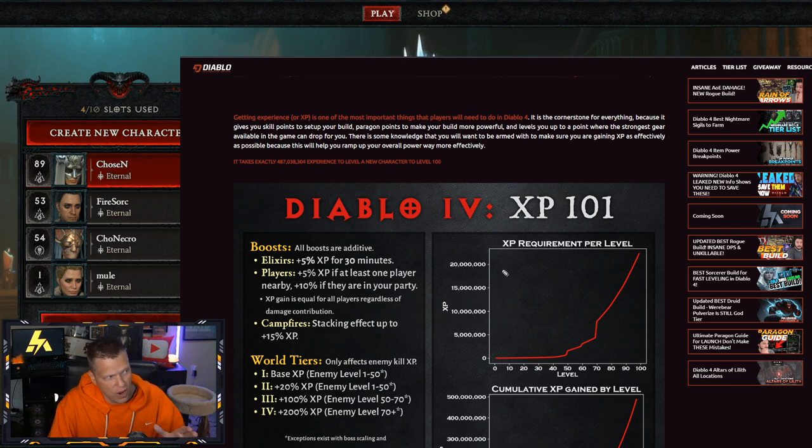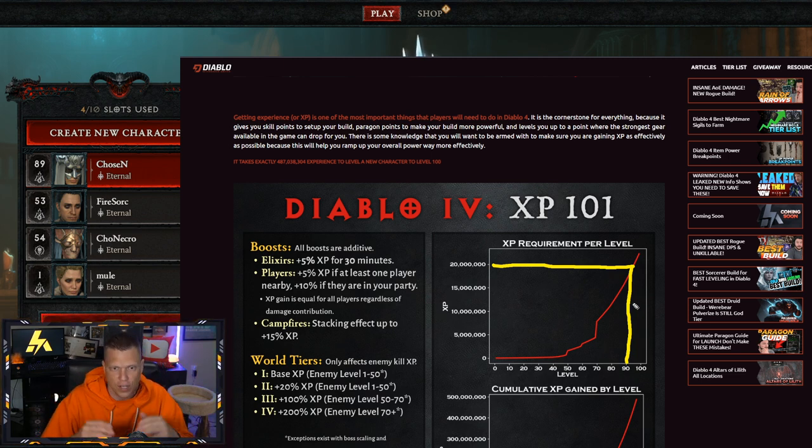If we draw a line on this chart, we cross the 20 million XP per level threshold at about exactly level 90. In an optimal group you should be earning about 20 to 25 million XP an hour, but when you factor in downtime and not playing perfectly efficiently, you're probably going to be closer to that 15 million per hour range.